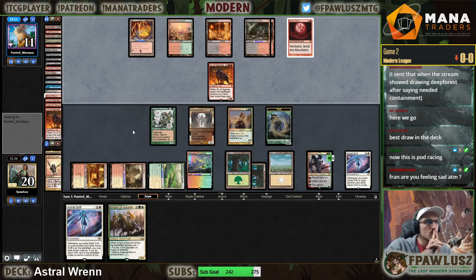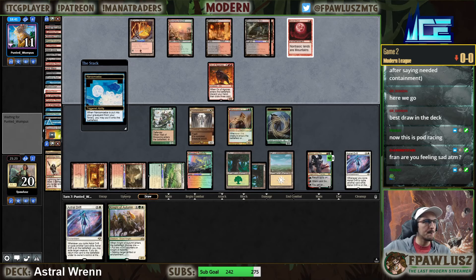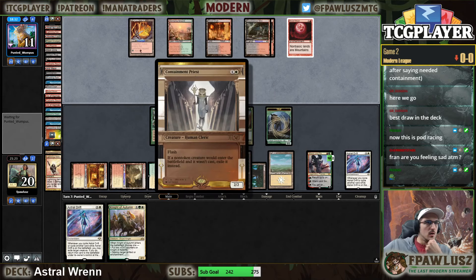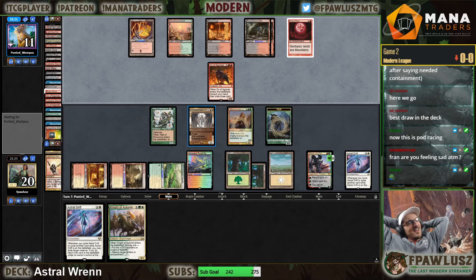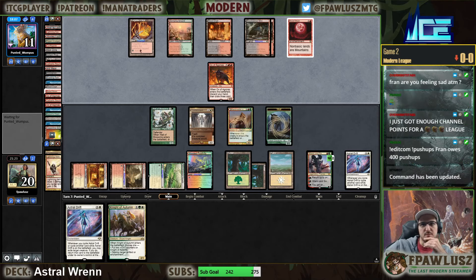I'm feeling pretty great. The only sad thing is we can't really deal with this guy. We're going to cycle Drift and exile the Ox, get the Containment Priest, and hope the triggers get stacked in the proper order - that is my goal. I think they have three Imps and one Thug.